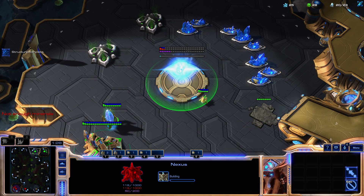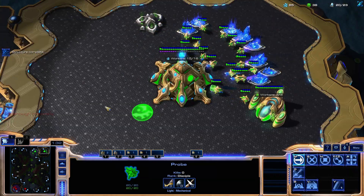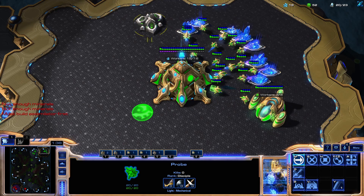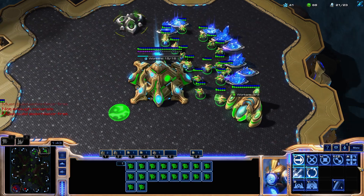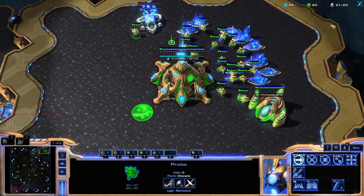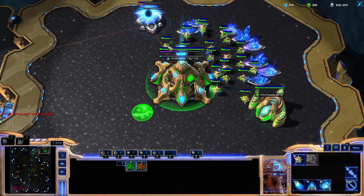So we go Nexus, grab our Cyber. Your Overlord should be arriving when the Cyber is almost done, maybe halfway through. Protoss likes to leave their probe around here because if you do any sort of Ling all-ins, they need to see those Lings coming.